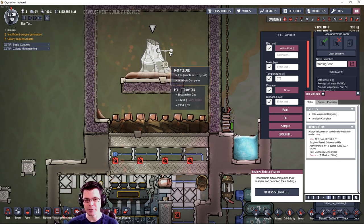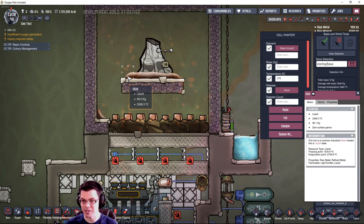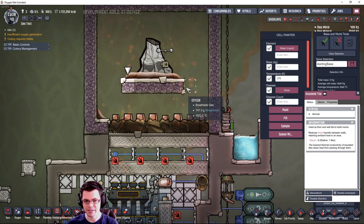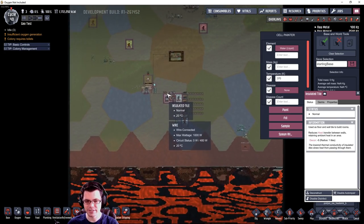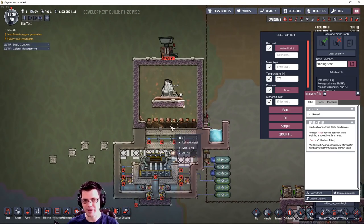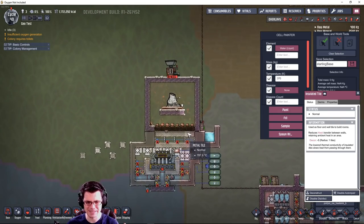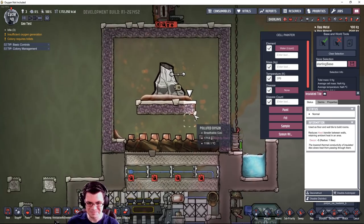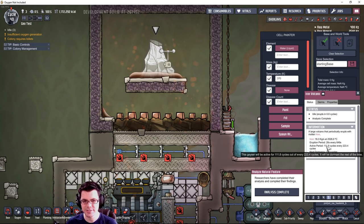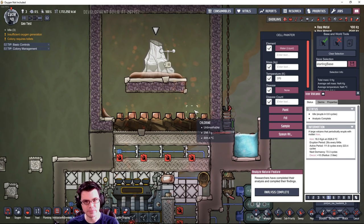You'll probably want to analyze the volcano before you dig the entire thing up, so your analyst can reach it without being flooded with incredibly hot iron. In this case I've already analyzed it - this probably won't be neutronium or anything like that beneath it. It's been a couple days' worth of effort just to dig this thing up and keep the game stable.